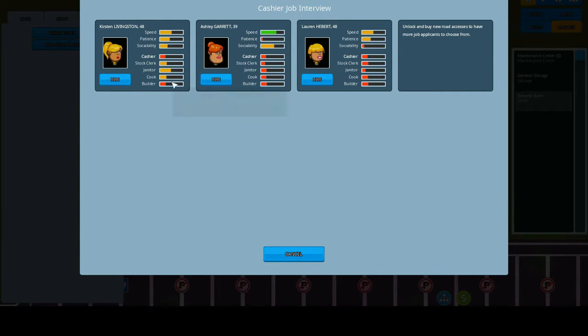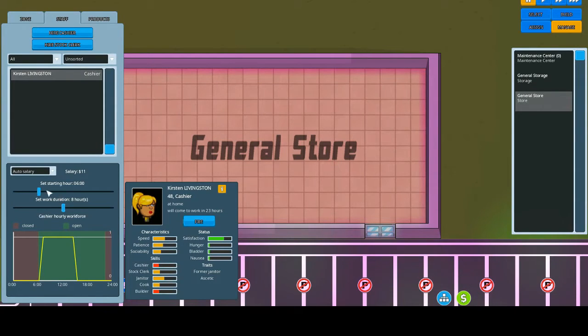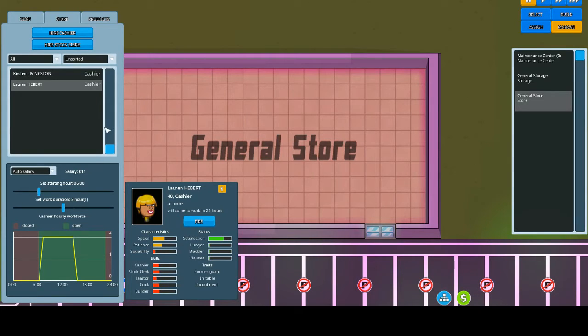We need more road surfaces, which is fine. Let's just hire anyone here. I want you to start from six, and you are a cashier. We'll bring in another cashier — six till eight, six hours. Then we do four till... seven, eight, nine, ten. Okay, then we've got another set coming in at ten.